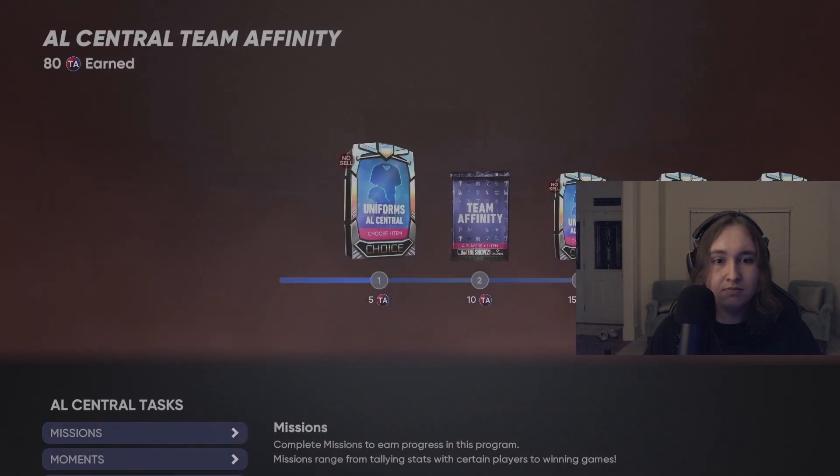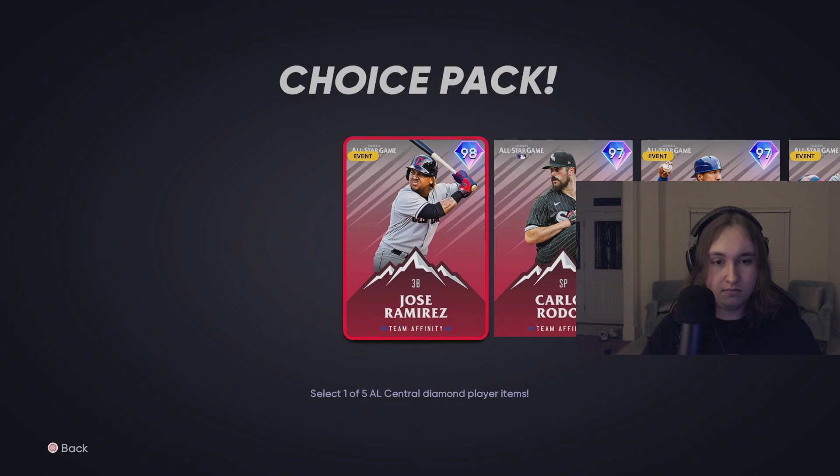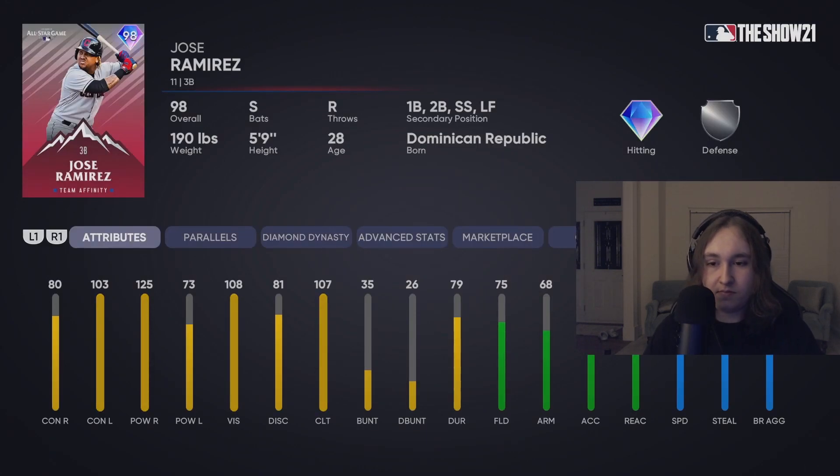On to the AL Central. Jose Ramirez has really, really good power versus righties. That power versus lefties, however, just doesn't sit well with me. Really good utility player with a lot of different secondary positions, but his defense leaves a lot to be lacking. The only places you could really put him would be second or first. Unfortunately, that power stat versus lefties — there are just too many better cards out there that I can't really justify using Jose Ramirez.